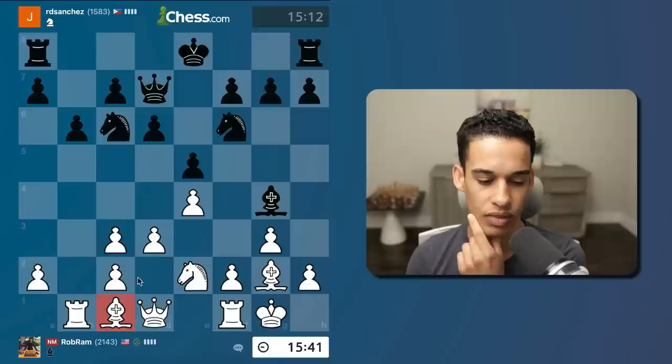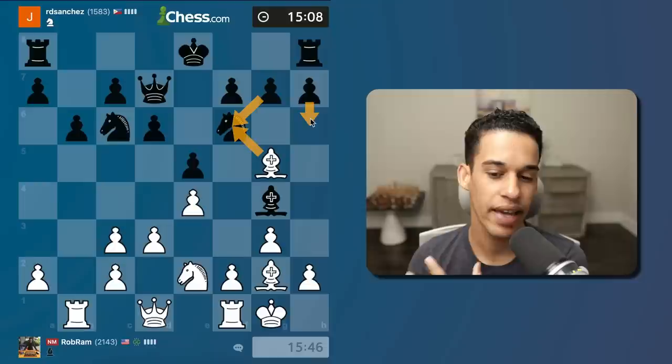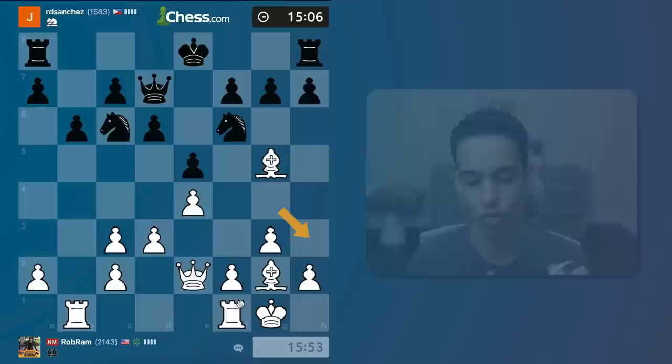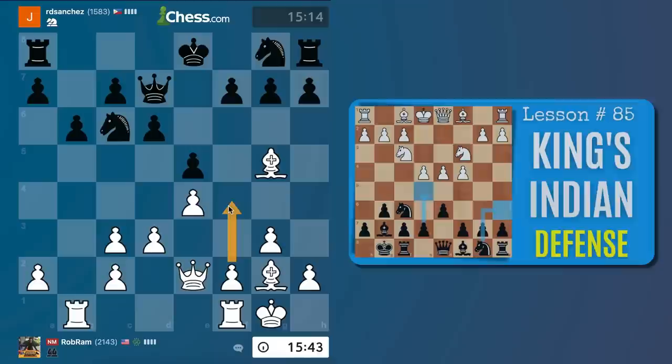Let me go bishop g5. The idea is I don't really want to take on f6, but if they play h6 I go back and I've provoked h6, which could be a weakness. They took here - even easier. I was more concerned if they play bishop h3 to remove my fianchetto bishop, but it doesn't make sense since my bishop is already pretty much blocked. The typical plan for us is the f4 pawn storm, just like in the King's Indian Defense.